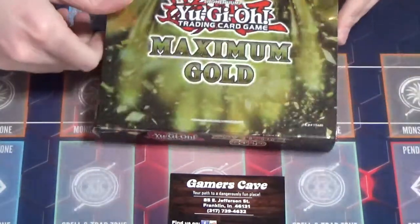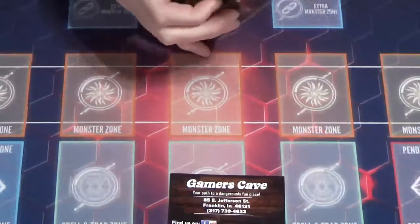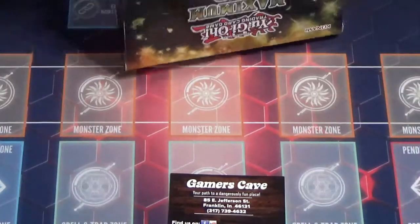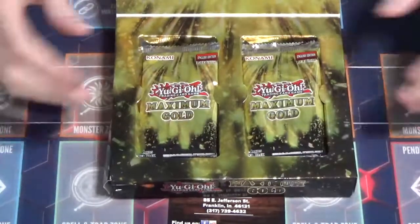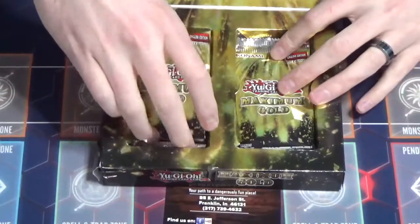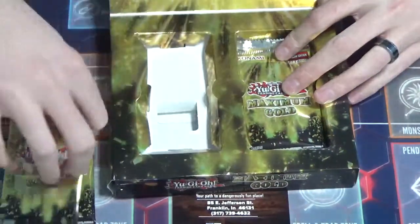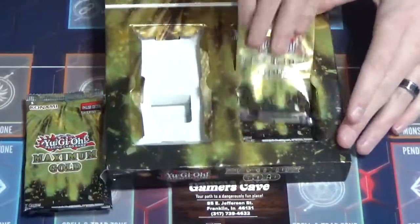we've got some Maximum Gold. We're going to check it out. This is actually a really cool set, and I got the jank one because it was in the front. But it comes in this really cool display box — you open it up and it's got a few packs in it, because they like their gold sets. And I love the gold rares, so we're going to go ahead and pop these open.